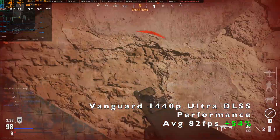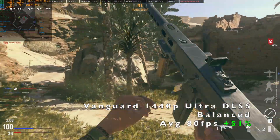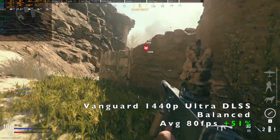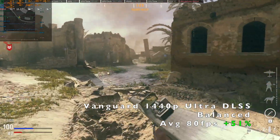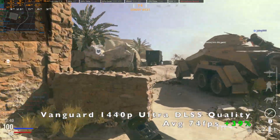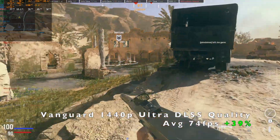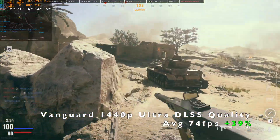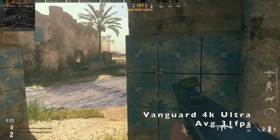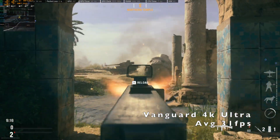The tensor cores in your GPU analyze the game and guess what should fill in between the rendered pixels to produce the full display at 1080p. So we might be rendering at 720p and the tensor cores are filling in the pixels in between to give us a 1080p image.